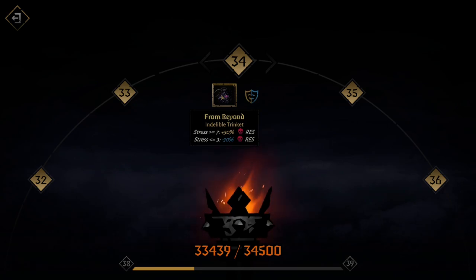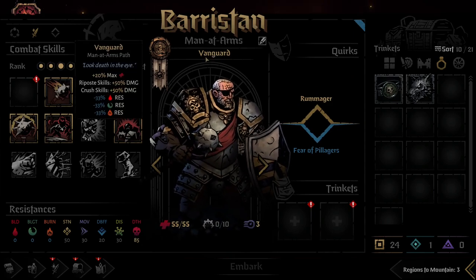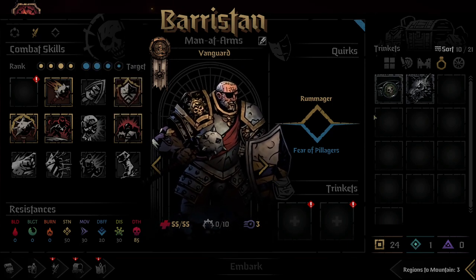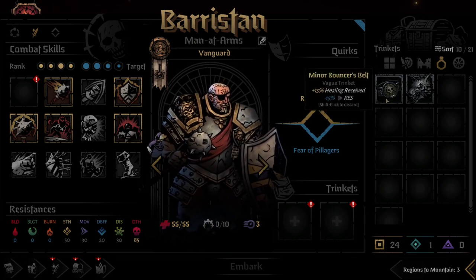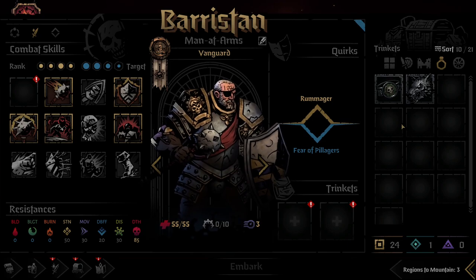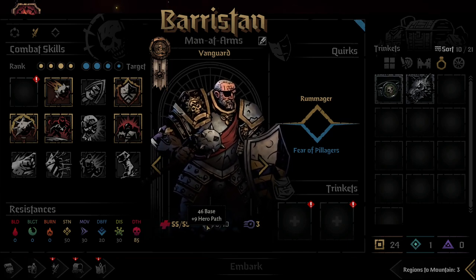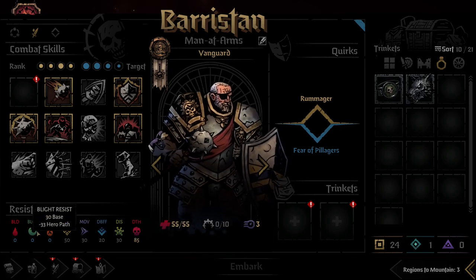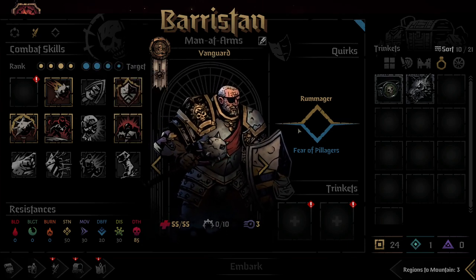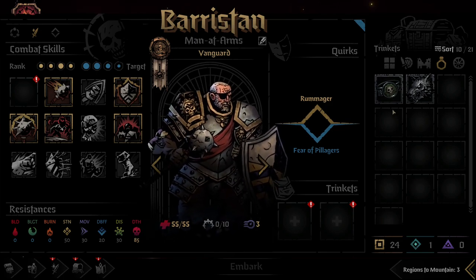Bait for Teller is solid if you don't have anything better. From Beyond is used only for the final boss because of the mortality resist. For low-tier trinkets, it depends on his passive, but mostly you want healing received, max HP, and flat resists — especially stress resist, move resist, and burn/blight/bleed resists since he'll be taunting with Retribution a lot.